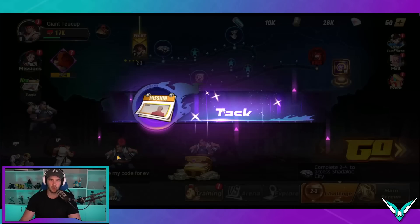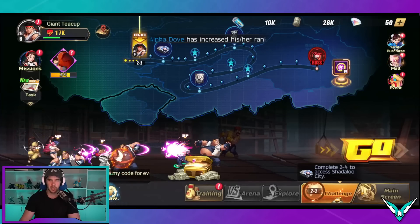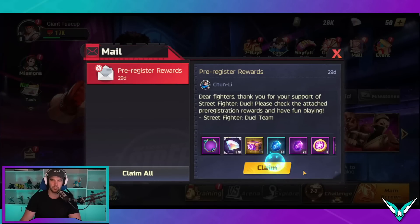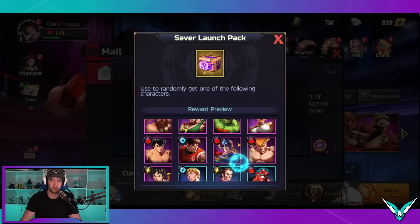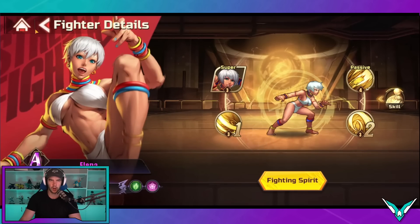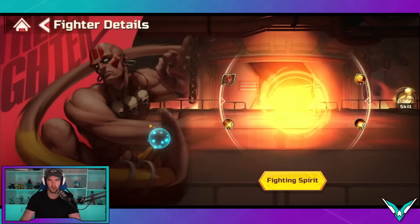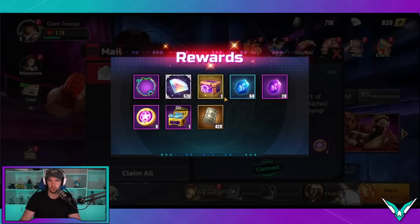Now I believe this is where we get detached from the forced tutorial stuff. We get tasks and everything else. At this point you can go to the main screen, go to the mail, and collect these pre-registration rewards. You can get various characters from it. From what I've seen on the tier list, basically this dude here and her are probably my two favorite options — she's a support unit, and he's meant to be a good damage dealer. Those are the two main ones I'd be looking for personally, though I'm completely uneducated. Take this with a massive grain of salt — if you have a favorite character, go for that.